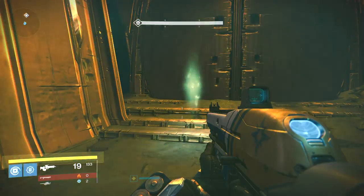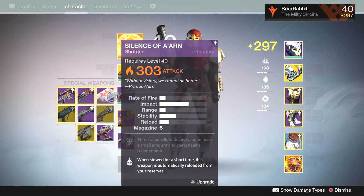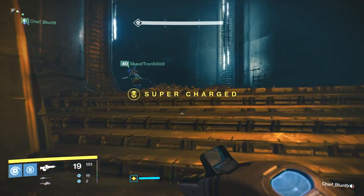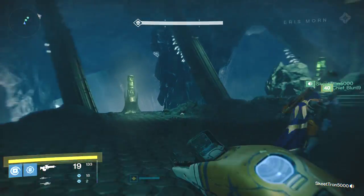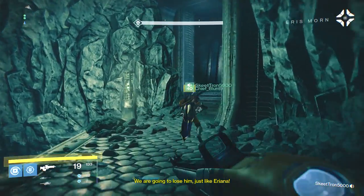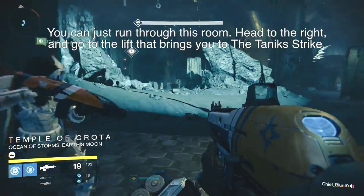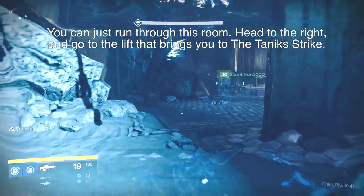To get this thing, here's what you want to do: spawn into the daily heroic mission — the Lost to Light mission. It's got to be this mission and it's got to be the daily heroic, so if you miss it today you're gonna have to wait for it to come back in the rotation. You're gonna run through the mission as normal — kill the ogre, go to the first room, insert the relic into the door to open it, go to the second room, insert two relics to open that door.